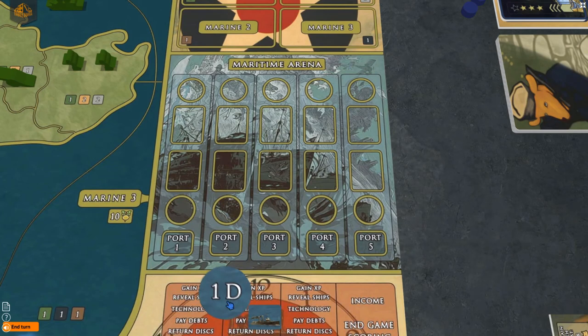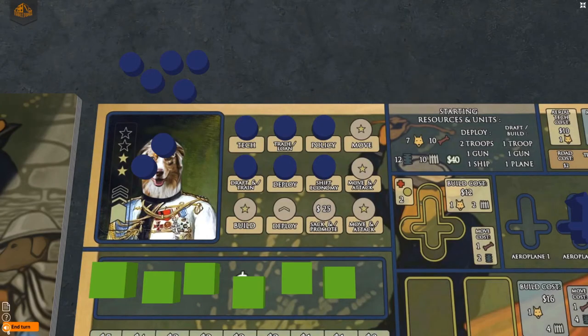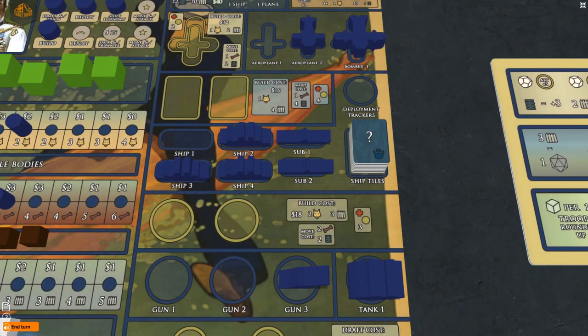If you want to build a ship, submarine, gun, tank, plane, or bomber, take the build action and build as many units as up to your general's number of stars. The cost for the tank and gun are the same, and they share the same gold circle spaces when being built. The same goes for the costs and gold spaces for ships and subs, as well as planes and bombers. When you build a unit, place it on the gold space provided on your player board. With this faction, you cannot build more than two guns or tanks combined, two ships or submarines combined, and only one plane or bomber at a time. Pay the costs shown and place the unit on the gold space to show it is ready to be deployed.